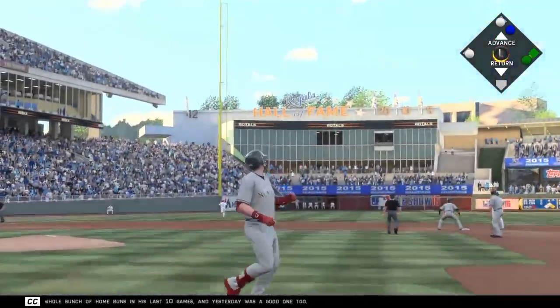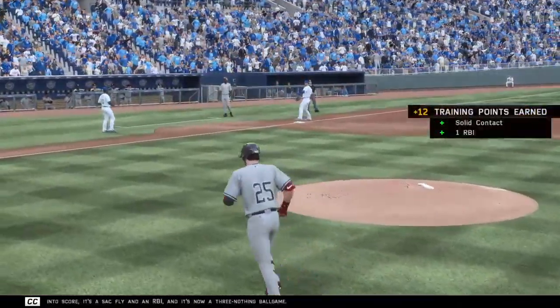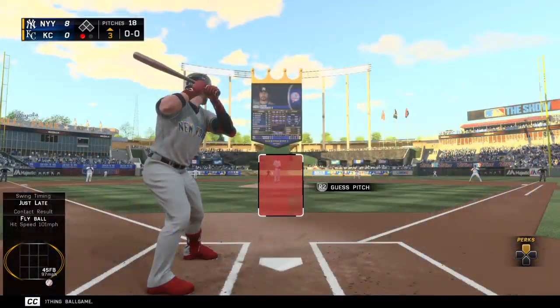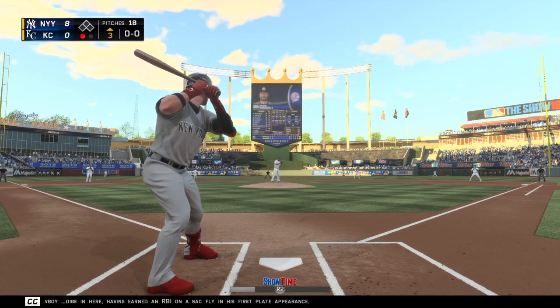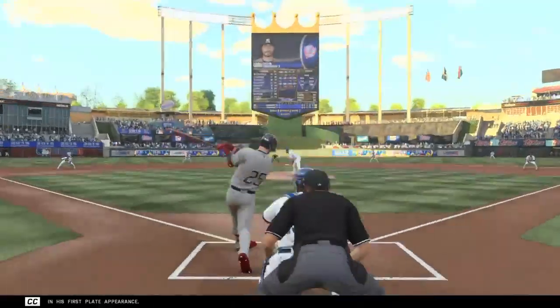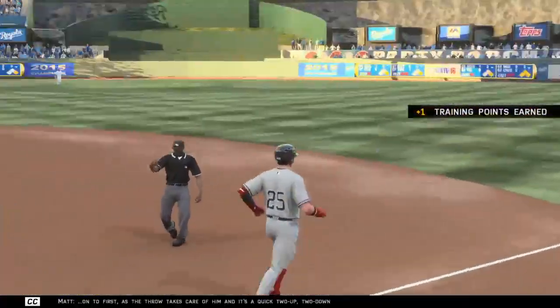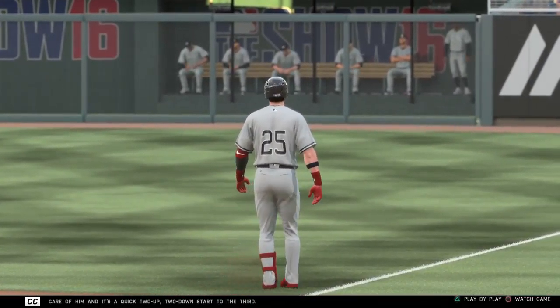Catch made by Gordon. Here comes the runner for the plate, and he'll make it in to score — it's a sac fly and an RBI, and it's now a 3-0 ball game. Cookie Cowboy digs in here, having earned an RBI on a sac fly in his first plate appearance. Cookie Cowboy — hot shot on the ground to short, to his left, throw to first takes care of him, and it's a quick two-up, two-down start to the third.